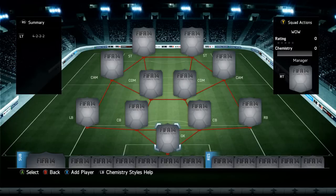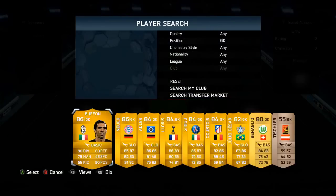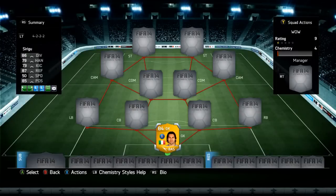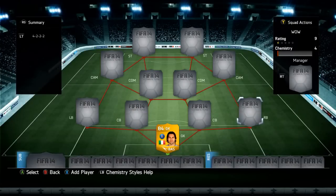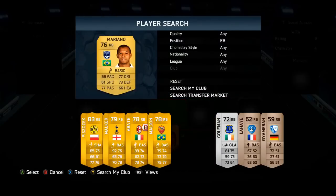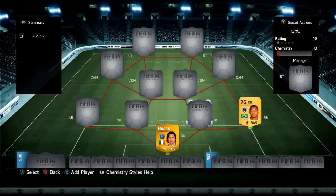We are rocking the 4-2-2-2 formation. I haven't used that formation that much on this game this year because I've been rocking the 4-2-3-1. Let's get into the team now. In net we have gone for the overpowered Sirigu, one of the top five goalkeepers in this game, and he only costs about 1,000 coins — really good keeper, would recommend buying him.